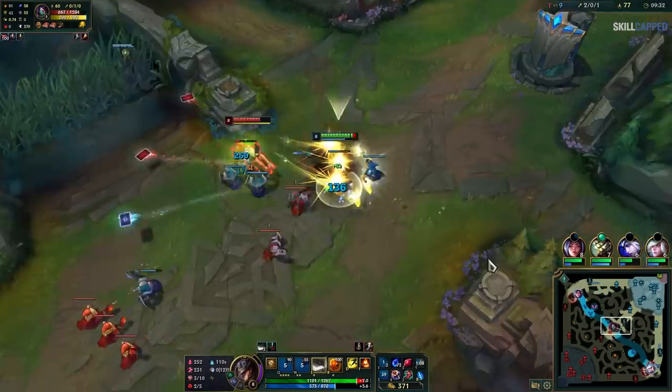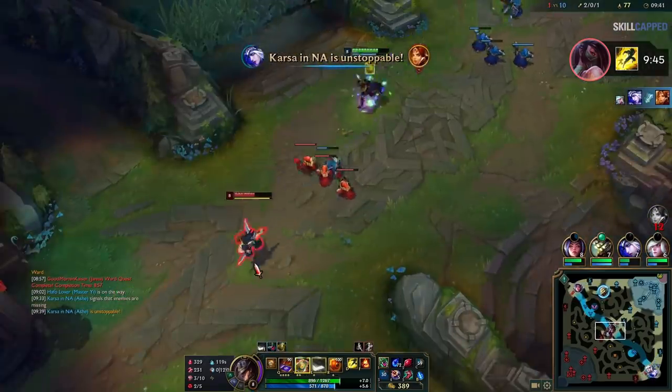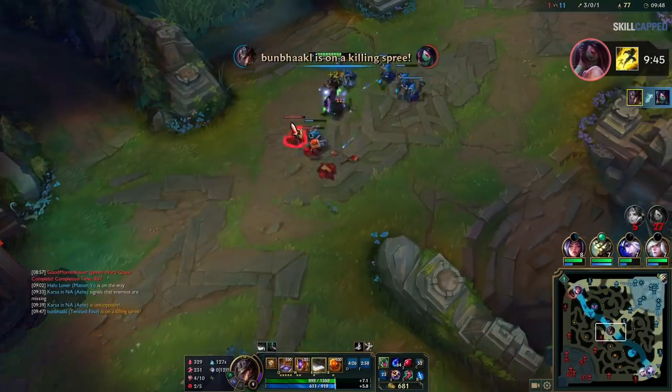It can even come in clutch in 1v1 situations. Remember that Akali's flash is at 9 minutes and 45 seconds — thanks to his precise timings, Twisted Fate knows he has exactly 5 seconds left where he can punish her lack of flash, and uses it to score yet another easy kill.